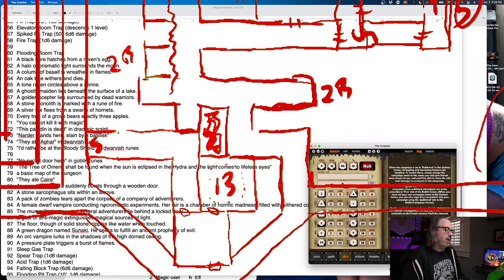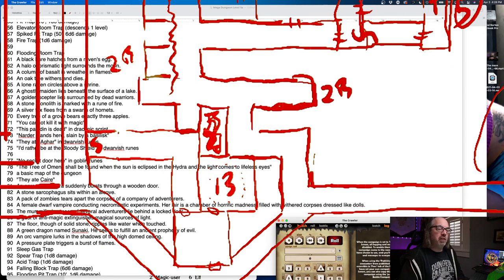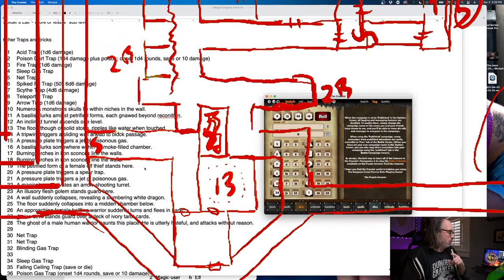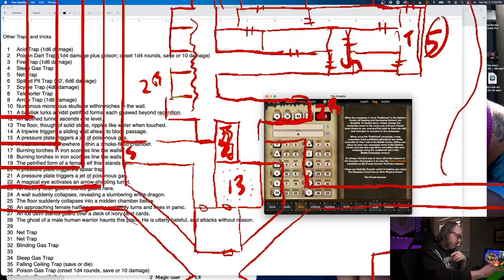A female dwarf vampire conducting necromantic experiments. Her lair is a chamber of horrific madness filled with withered corpses dressed like dolls. That's really interesting but not in what is very likely the very first room they walk into in the dungeon. I think we want to keep this first room — actually with this being said, we really want to set the tone of the dungeon in this first room, so we should put a trap in here.